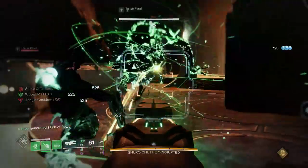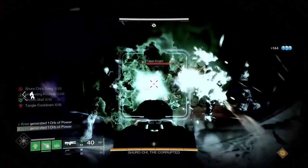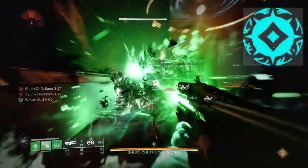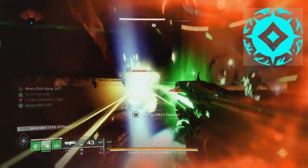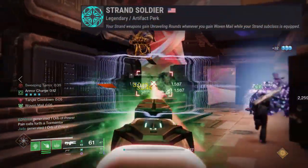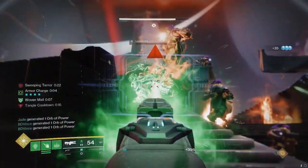That leads me to our next point in talking about the seasonal mods for this season that really help out this effect. The first one being Improved Unraveling, which increases the amount of damage dealt by Unraveling a target. And then we have Strand Soldier — your strand weapons gain Unraveling rounds whenever you gain Woven Mail, while your strand subclass is equipped.